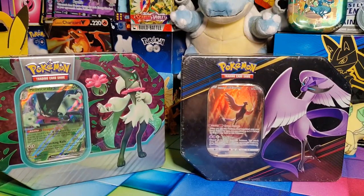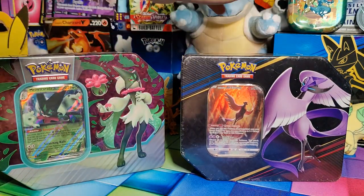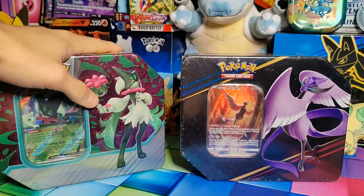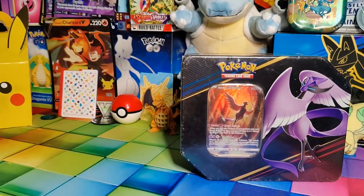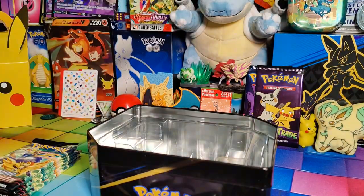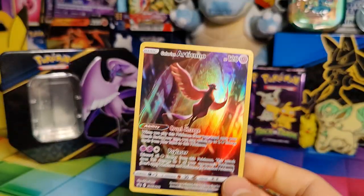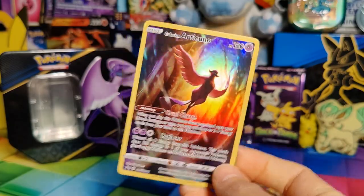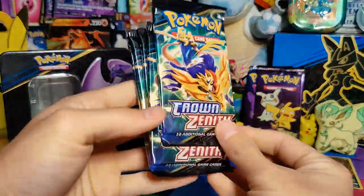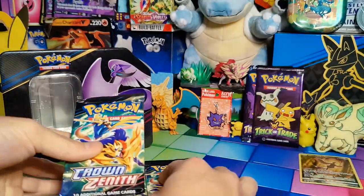If you guys can, please like the video, subscribe to the channel, and we're going to get right to it. We're going to start with Crown Zenith. There is our Galarian Articuno to start, and of course our five packs of Crown Zen. Let's start right here and see how we do.